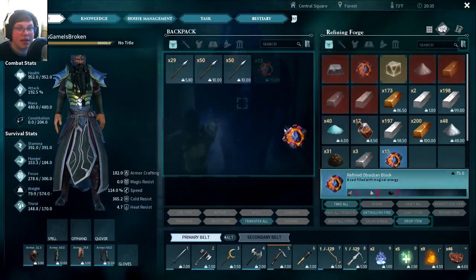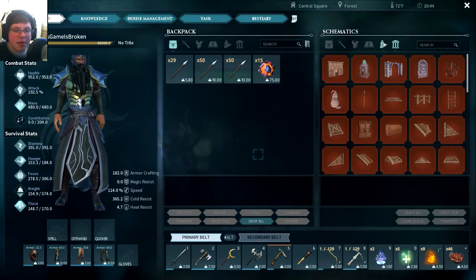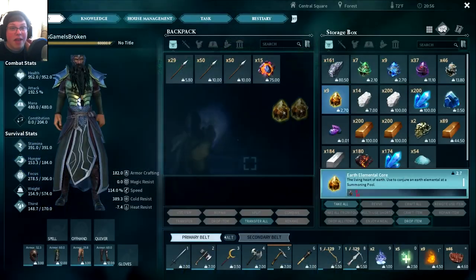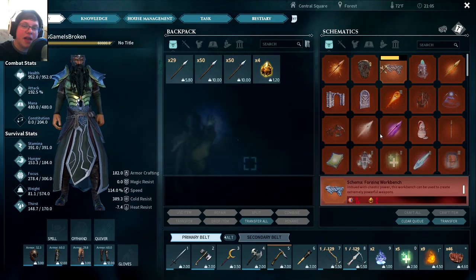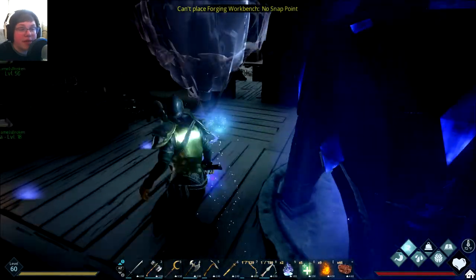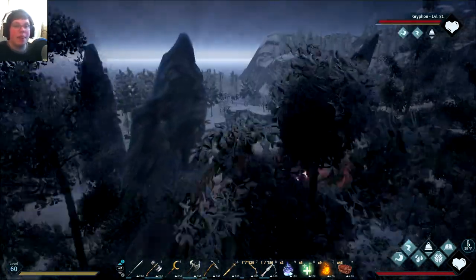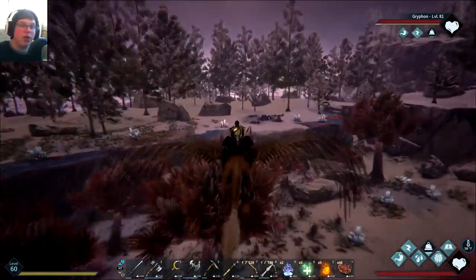Forgive me if I get anything wrong because I'm not an expert — here you can see me on screen getting materials together to make it. Basically some of them are powered and some are not, and I think they just power over time. You have to find the one that's powered and you have to actually take the forge there — you can't just place it anywhere. You actually need to go to one of these specific locations, and once you find one that's energized you can place it down and use alloy from the refining forge to enchant your things.